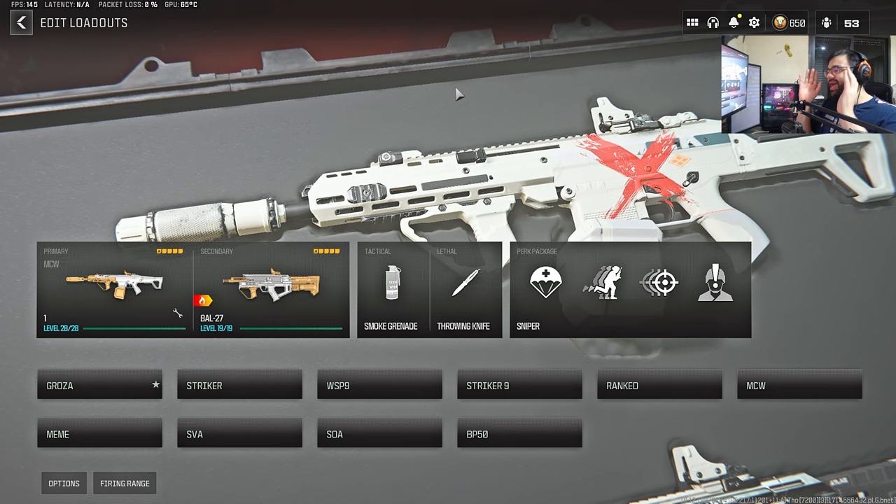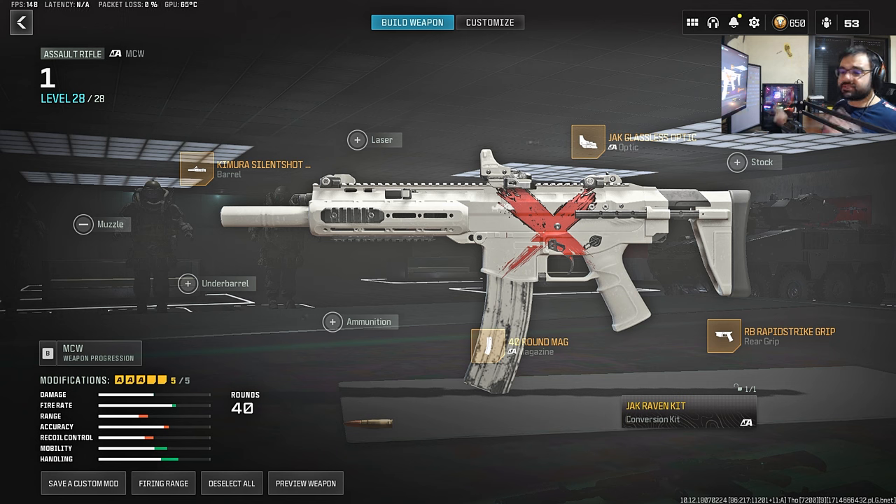For the close-range meta, we have a lot of options, so this is where it's going to be really fun. First of all, I have to mention the MCW with the conversion kit. It has a really high time-to-kill, but even before this update, everybody knew that it was great TTK-wise, but the mobility is trash, even though I made the attachments in a way just to make it even more mobile. You will never see it being used as the actual primary SMG because TTK is not the only important factor.